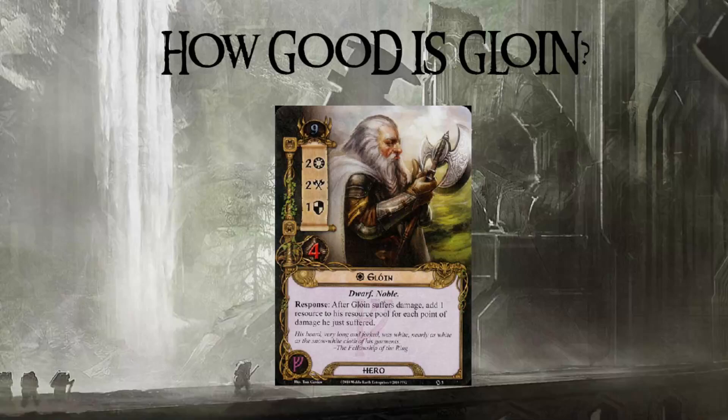So what does he do? He's a nine-threat Leadership hero. He has Dwarf and Noble traits, two willpower, two attack, one defense, four hit points, and his ability basically says that every time he suffers damage, he gets one resource for every damage he just suffered.